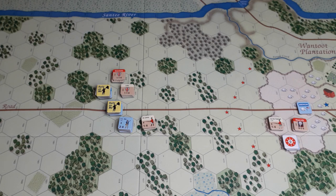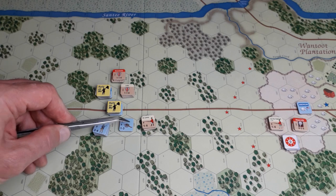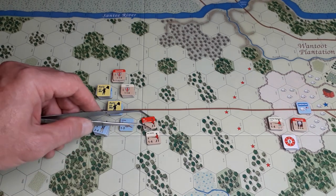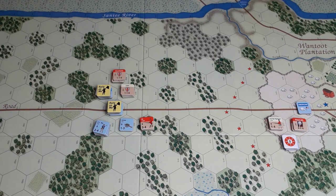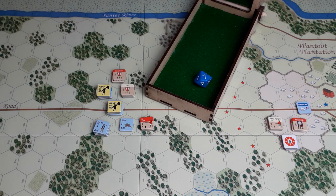No units for the British to rally, so it's the defensive artillery phase. Gaines's artillery is going to attack the 64th Foot. They have one SP, are adjacent, so need a base roll of seven. But the 64th is in light forest, so the artillery gets a minus one — they need seven with a minus one. Roll is seven minus one is six — they miss.